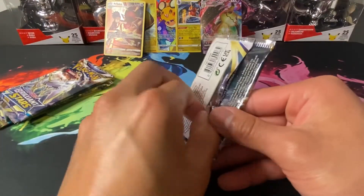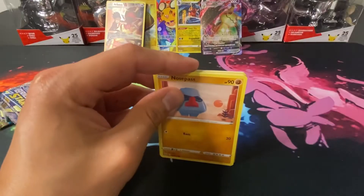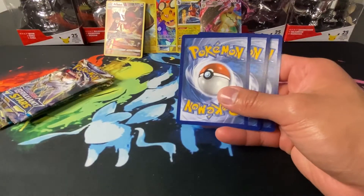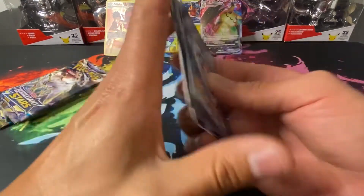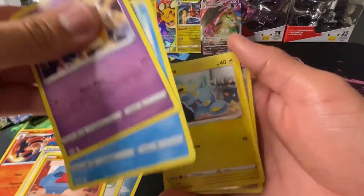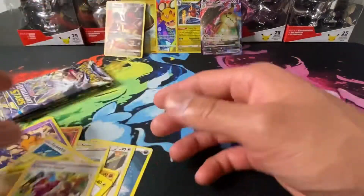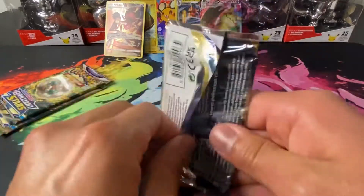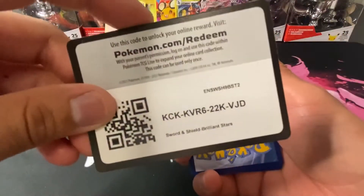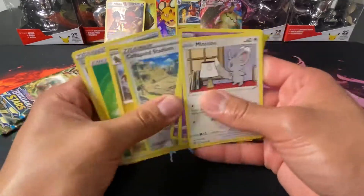Not too bad for sleeve booster packs — I think those trainer gallery cards are pretty common. We got a white coat card, so we still have a chance for a trainer gallery. Let's just speed through this — Gloria, Nosepass, Deoxys, and we got Weavile. Farfetch'd and Friends gallery reverse holos — white coat card again. Collapse Stadium and the same cards we've been pulling.